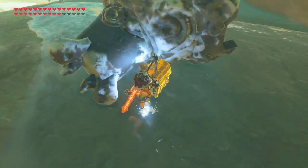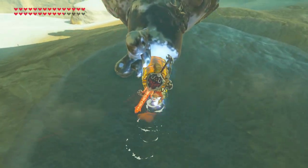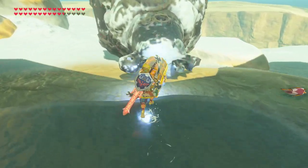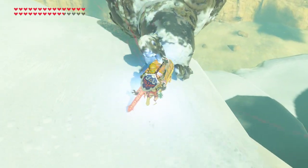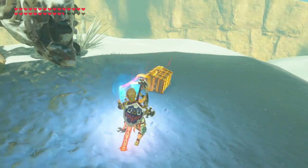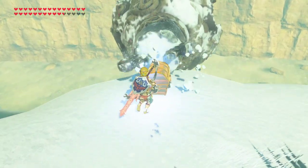I'll show you the path you take. For this particular path, you want to take a hard left and then push it off the cliff here. Whenever you push your chest off the cliff and drop it, you have to follow it or else it will despawn. So make sure you follow closely and don't let it go too far off your screen.